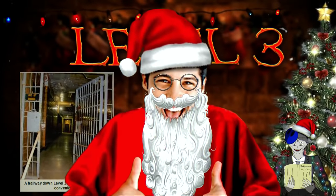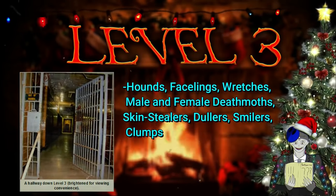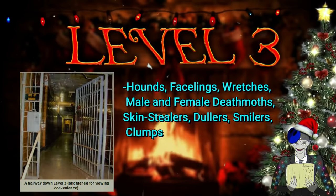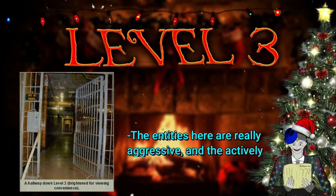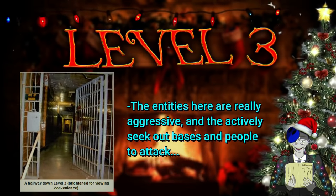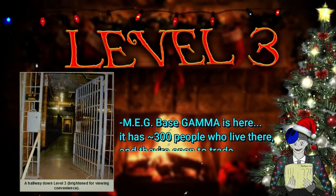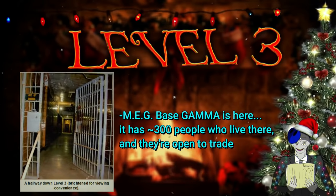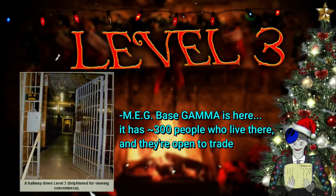Level 3 has tons of dangerous entities: hounds, facelings, wretches, death moths, skin stealers, clumps, and smilers lurking everywhere in the shadows. There are also sections infested with crawler fungus and the disease, which are both mold-like entities. These entities behave more aggressively than on other levels and actively seek out to attack bases and outposts. Some smaller groups have trouble fending them off, but the big bases don't. Speaking of big bases, Meg Base Gamma is located here — it's the third most important megbase with around 300 people who take wanderers in and are open to trade. The base is attacked by entity hordes often, but since it's so big, they can pretty much defend themselves.